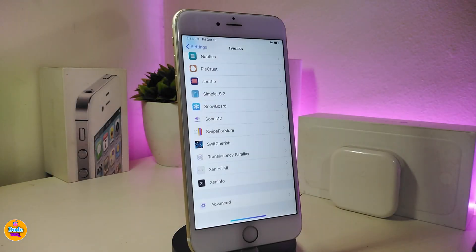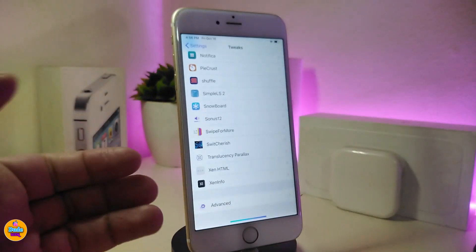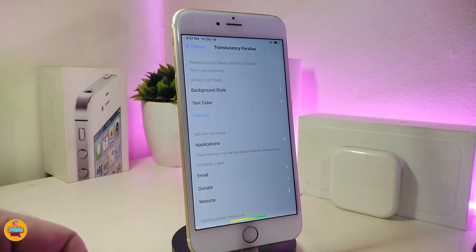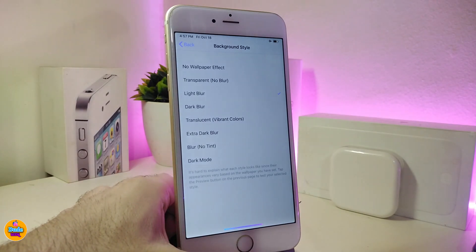The next Cydia tweak is called Translucency Parallax. This will bring some blur and more options into your jailbroken device. You can take a look right now — we have some blur going on here in my settings. We have the background style, the text color, and also some application options at the bottom.